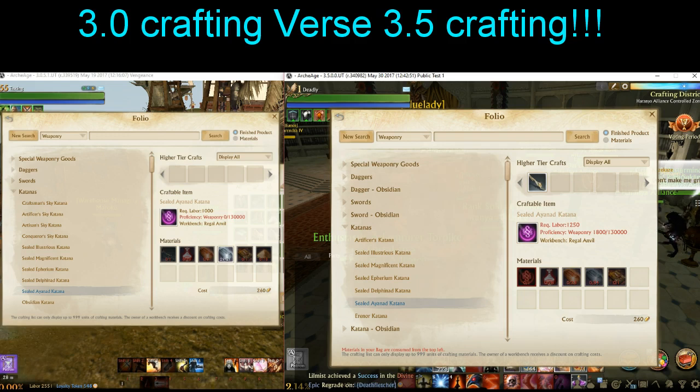We are here on the public test server and we're going to take a look at the crafting recipes because they have dramatically changed. You may have heard that you can craft all the way up to Erenor weapons and armor without any RNG involved, and yes that is slightly true — you can craft all the way up to Erenor.